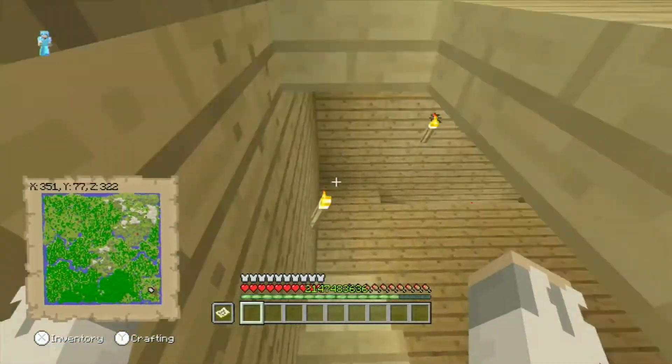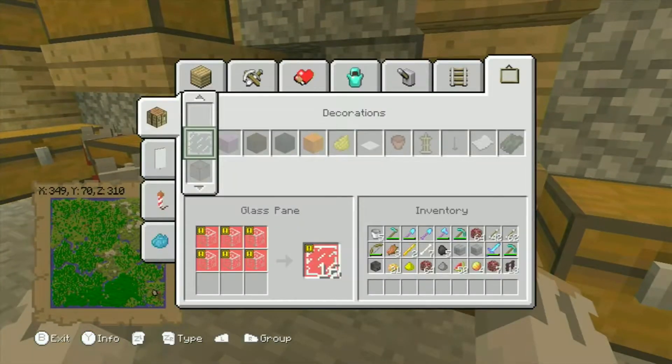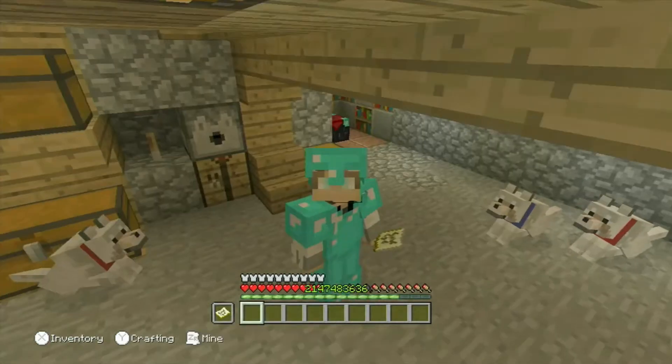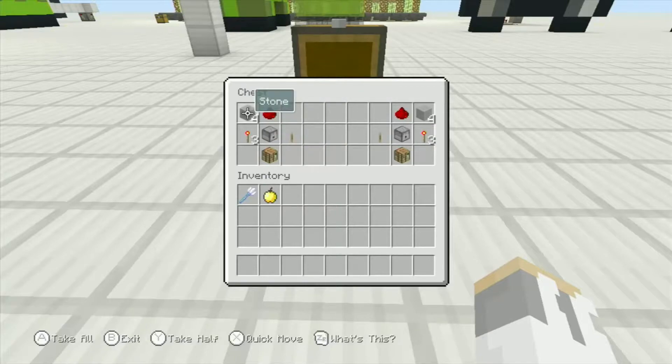The only things you're going to be able to duplicate are: gold, iron, diamonds, emeralds, redstone, coal, wheat, slime ball, possibly gold ingot, gold nugget, iron nugget, kelp, and lapis. I will now show you how to build it.